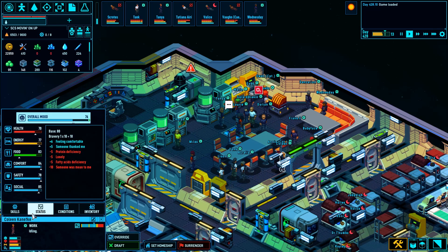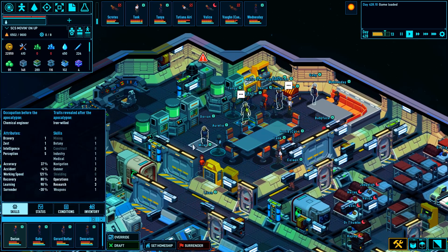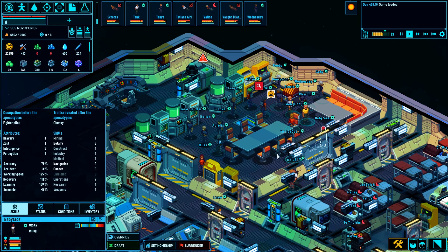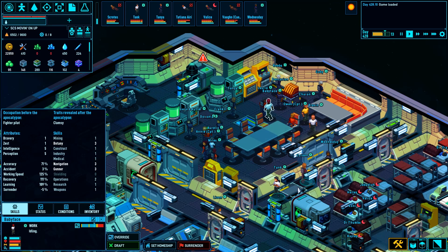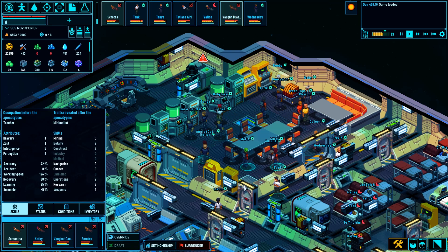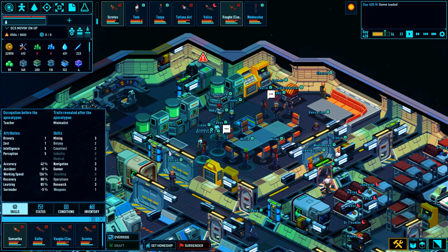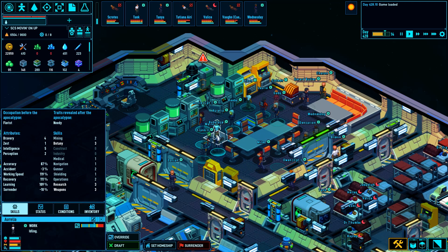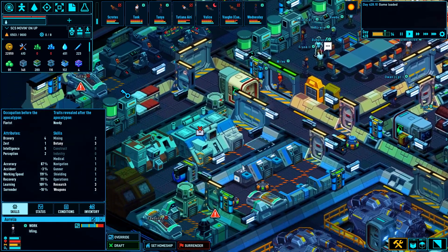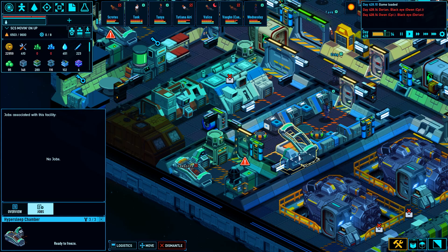Colleen — construction one, medical three. Useful, but not on any shooty teams. Babyface — construction one, botany three. Gunner and navigation could be good, but medical is probably a little better. Aurelia's not on a team — she's a white uniform, probably a botanist. Botany, construction zero. Let's draft her and put her somewhere. It's not ready yet — we'll get that sorted.